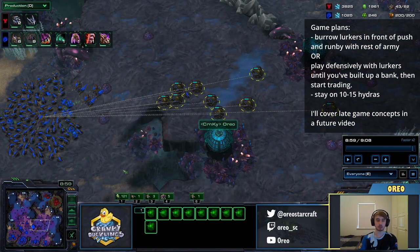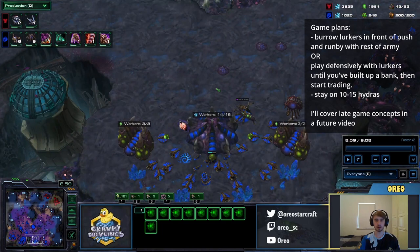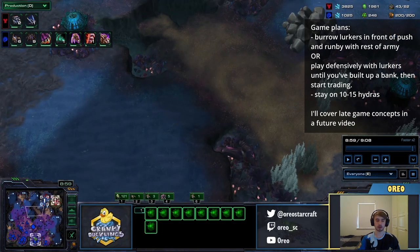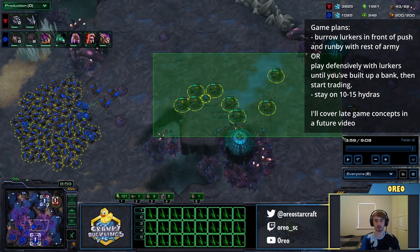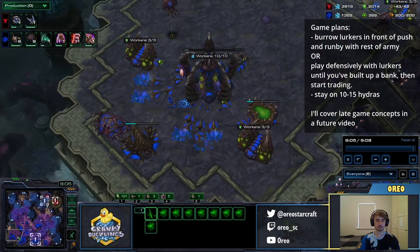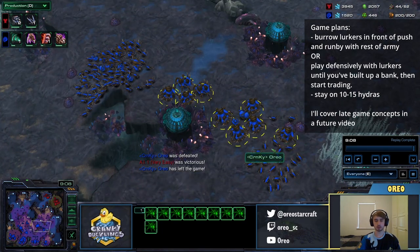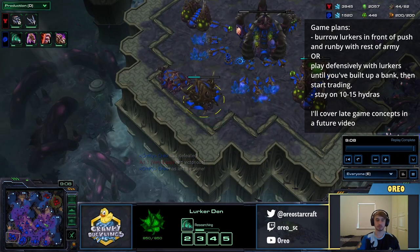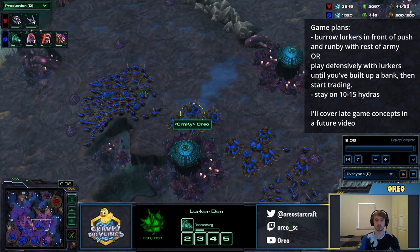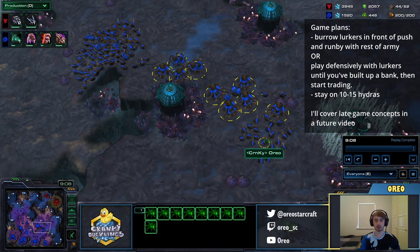A really easy plan would be: make these lurkers — if they're pushing you, put them in front of the push. Let's say he's pushing me down by this watchtower; I'll park all my lurkers there and do a big run-by with my whole army. If he's super pushing you and you have lurkers out, it'll be very hard for him to hold. Otherwise you'll have to play a longer game. That's basically the build. From here, you'll either play late game or kill them with a lurker timing. If he's still on mines and doesn't have ghosts or tanks out, often you can just run at their base as soon as your two lurker upgrades are done. Keep making Ling Bane Lurker. I wouldn't make more than around 10 hydras with this style — focus on getting a big lurker count and a big Zergling count.